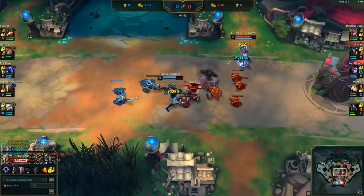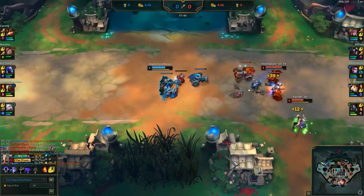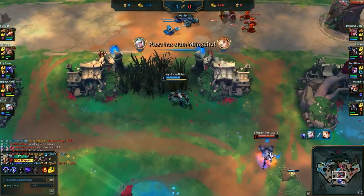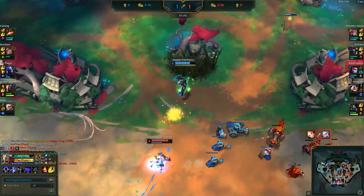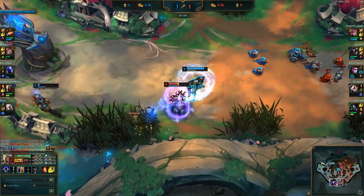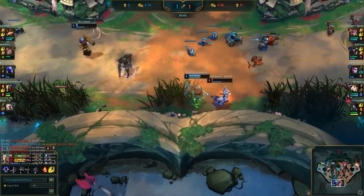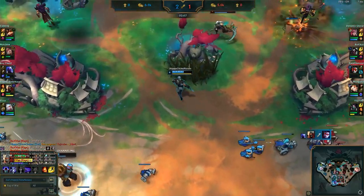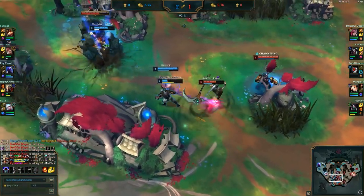The most important thing when choosing a champion for the lanes is that they have a very strong level 3, or even a strong level 2. For example, Zed — once he gets level 3, he's got his basically full early game kit unlocked: he's got his shadow, his shuriken, and his blade spin. So you're able to roam really easily with your mobility and you have very good damage. You can easily get your Electrocute off, which is what you saw I did just there.